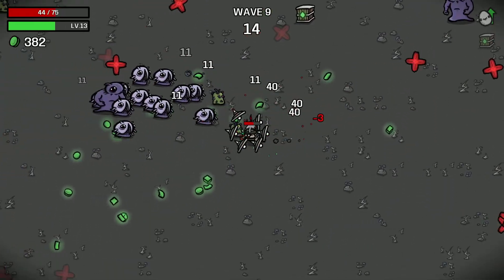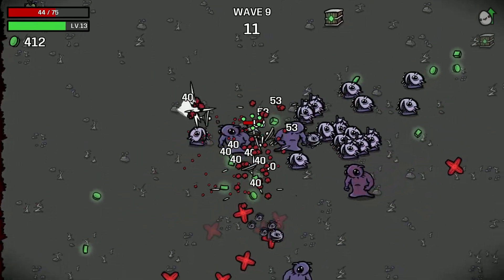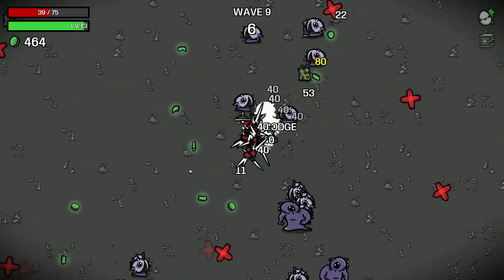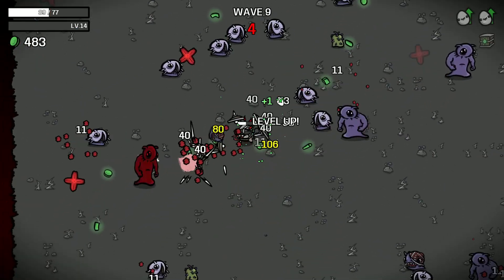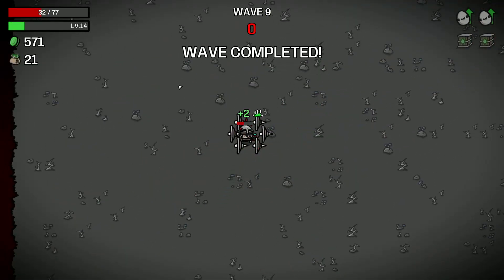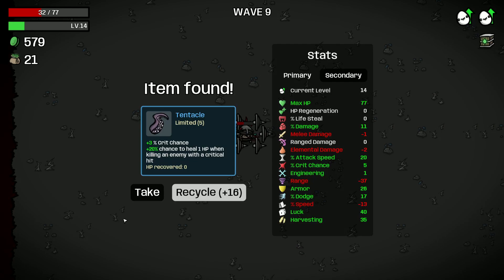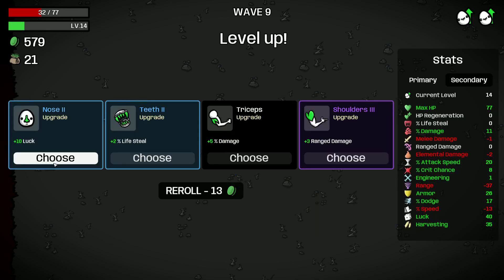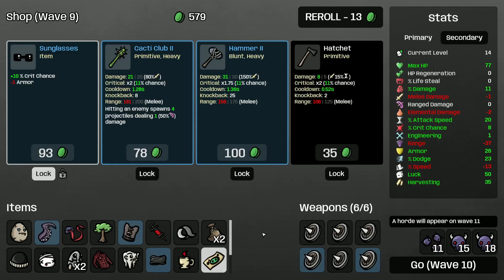Can we kill the elite with this? I'm not sure. Got the dodge proc — that's nice. Knockback, no thank you. Crit — we can't heal, but 60 materials, I don't think it's worth it. So I'm just gonna grab this for the 3% crit chance. Let's grab more luck, let's grab some dodge.